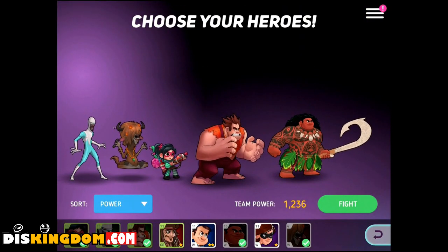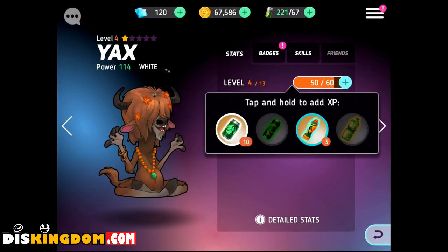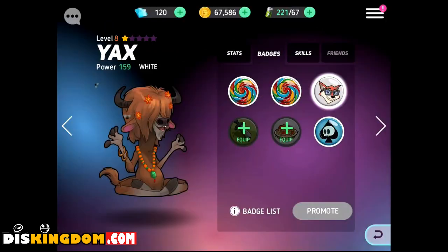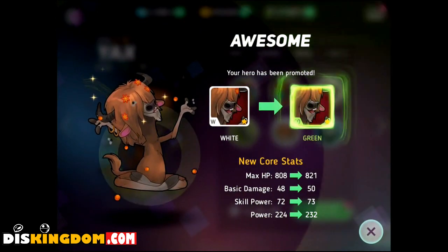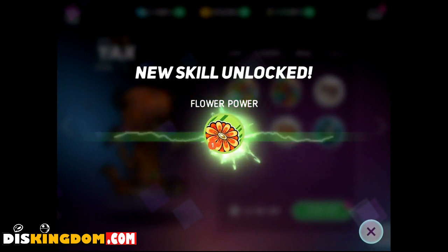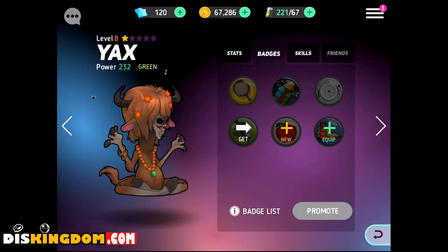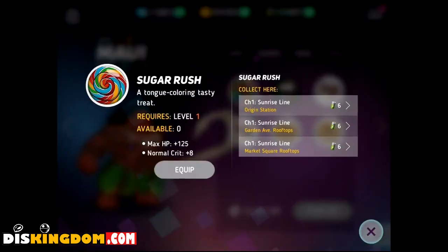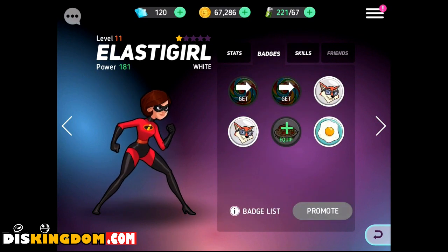Let's level him up a bit. Let's go into my heroes and see if we can level him up, give him some badges, and equip some of these items. We can promote him — make him green. We have a new skill and we can craft whatever that is. Let's see if we can level others up. We need to get to level 8.